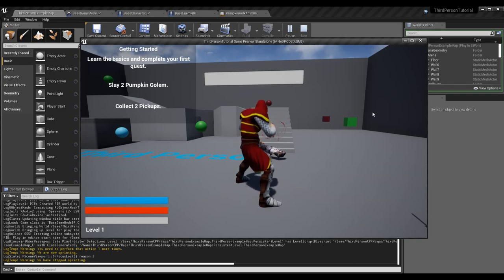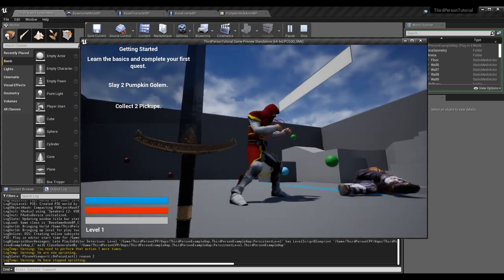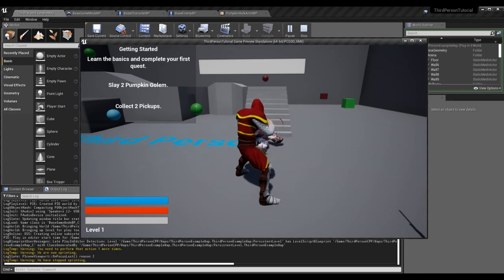That log is something we'll cover later in this episode, but it's showing us that we have slain a pumpkin golem and we're getting credit for it. Because we're not destroying this actor, we can just call take damage on him again. If we punch him again it should go to 'you need to perform the action zero more times.'